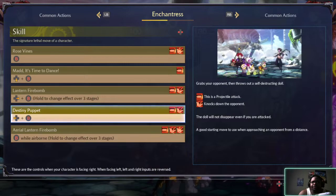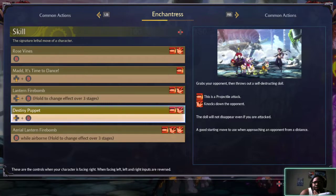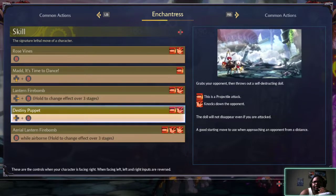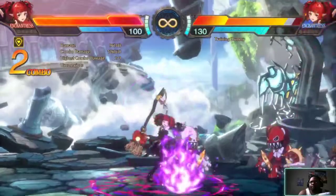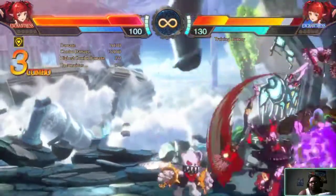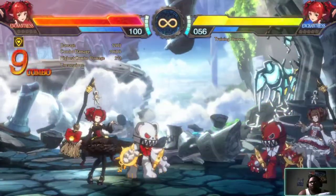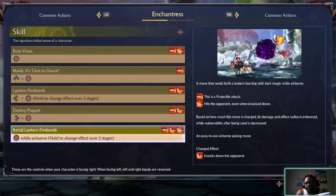Destiny Puppet — grab your opponent and throw out a self-destructing doll. This doll will not disappear even if you are attacked. Good starting move to use when approaching your opponent from a distance.